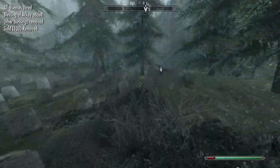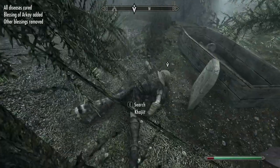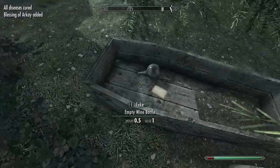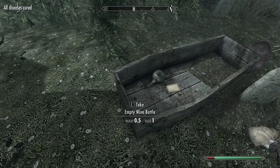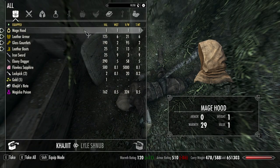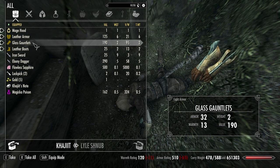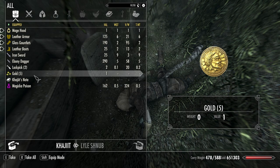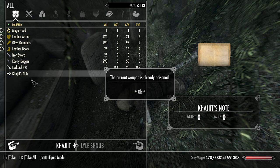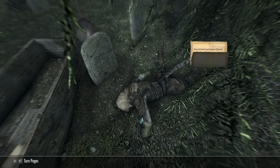Let's go on over here — oh here it is. Oh shit, letter from Erwin. What's on this body? A mage hood, leather armor, leather boots, some glass gauntlets. I'll take the sapphire and the gold. Can't apply the poison — already poisoned. Khajiit's note.